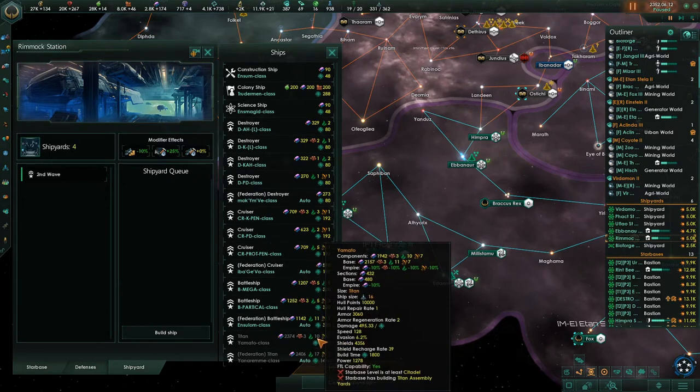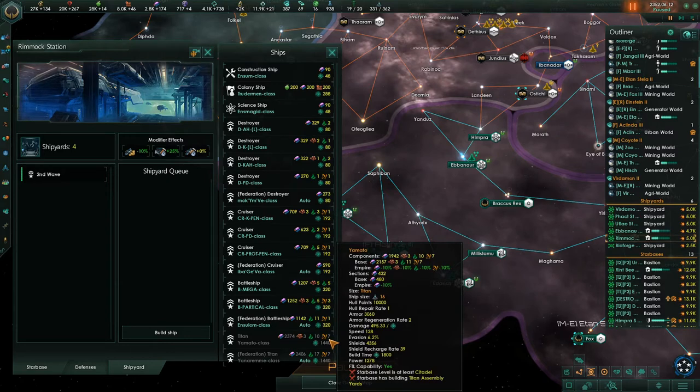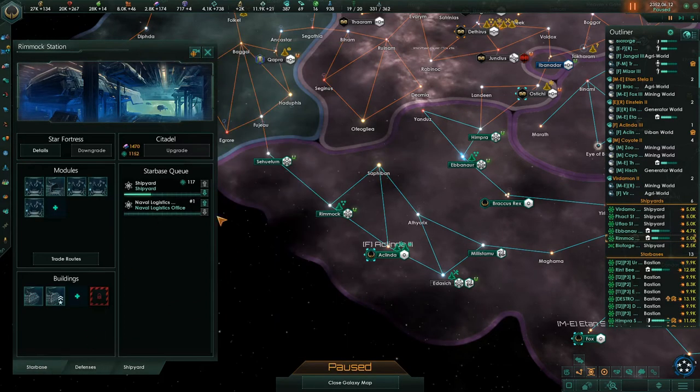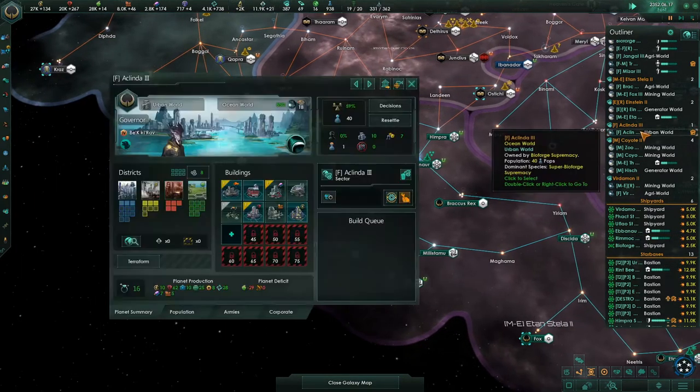The Titan — Yamato class. I don't have enough power to build it right now. Starbase level needs to be at least Citadel — you can only build it at a Citadel. Its ship size is 16. We don't have the Citadel tech yet, so we have some goals. Gotta have goals.